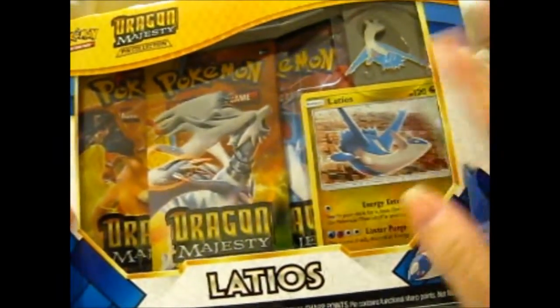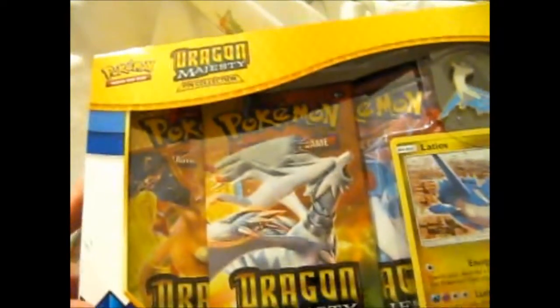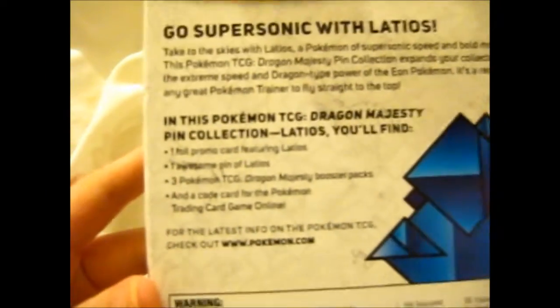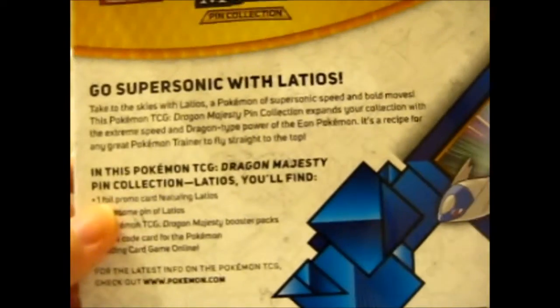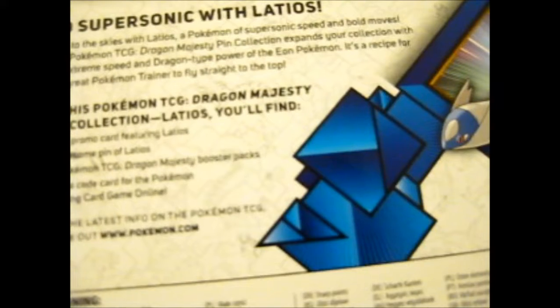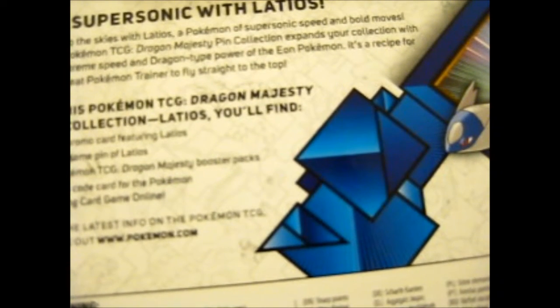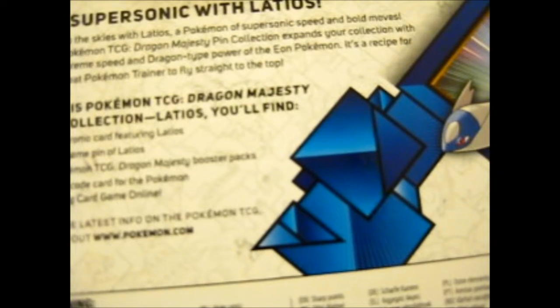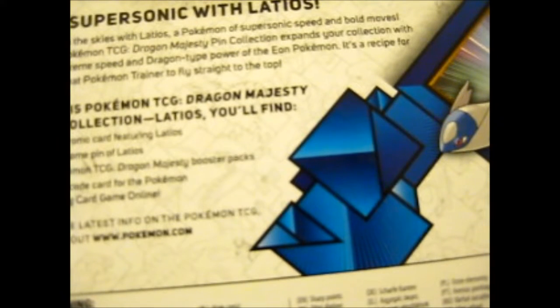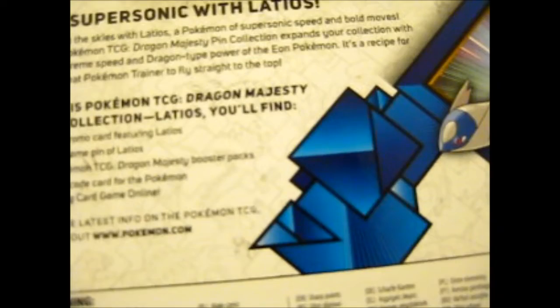Ruth here, and I'm finally getting around to opening this up. So as you can see, it is the Dragon Majesty Pin Collection for Latios — three packs, a promo, and a pin. Take to the skies with Latios, a Pokemon of supersonic speed and bold moves. This Pokemon TCG Dragon Majesty Pin Collection expands your collection with the extreme speed and dragon-type power of the Eon Pokemon. It's a recipe for any great Pokemon trainer to fly straight to the top.